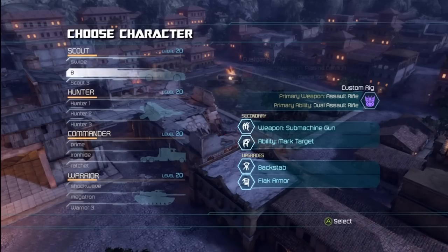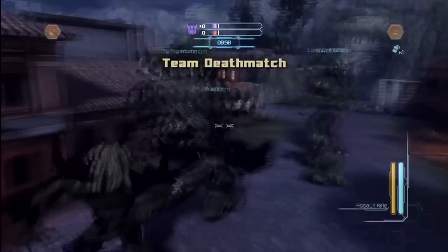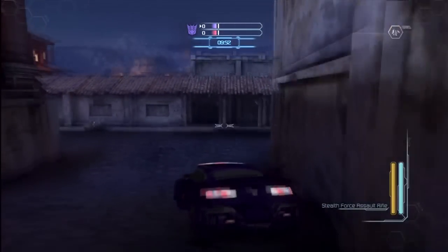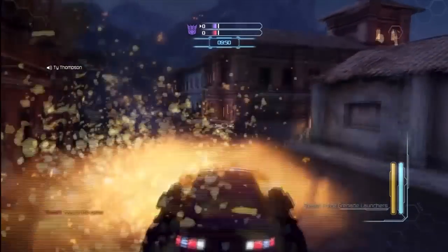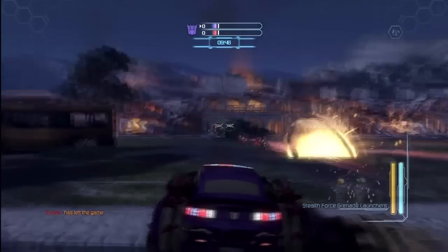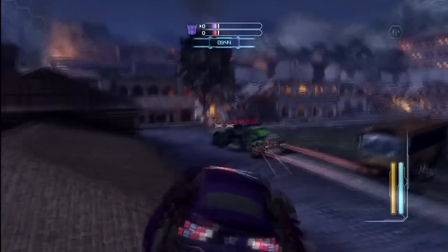Hey guys, it's SoMongery and today I'm bringing you some Transformers Dark of the Moon. I'm going to bring you an Enforcer breakdown. This is the Decepticon Scout. He's got the funky dreadlocks, and here you see me rocking the purple tint on my car along with the stealth force grenade launchers to start it out.